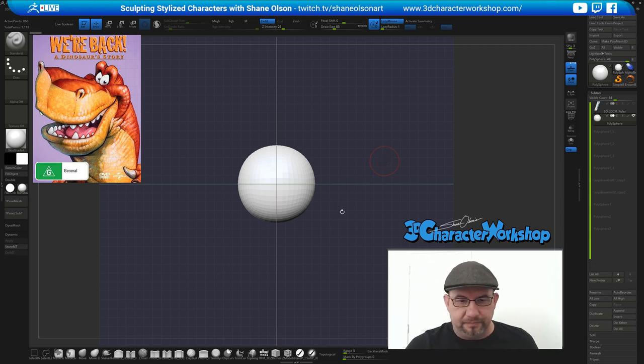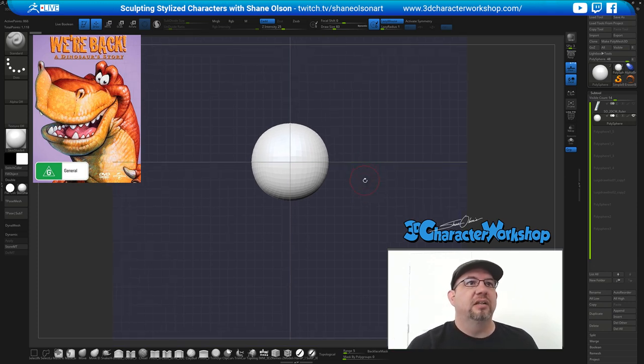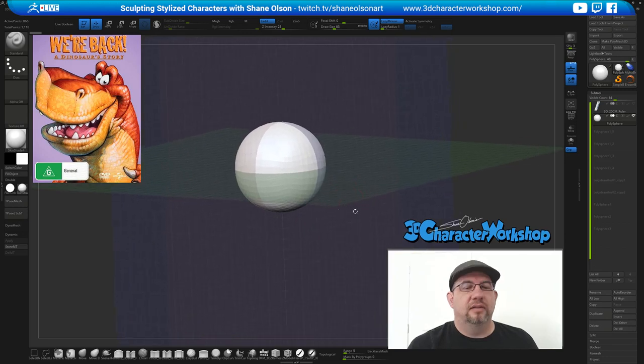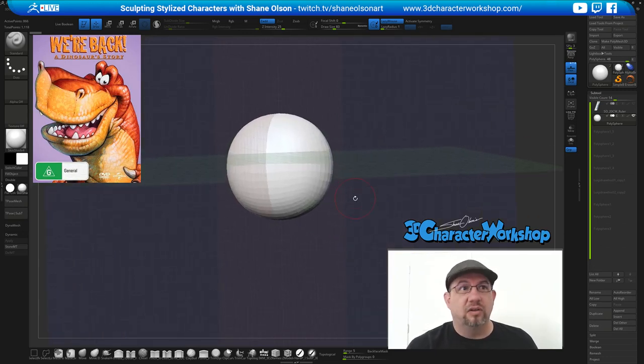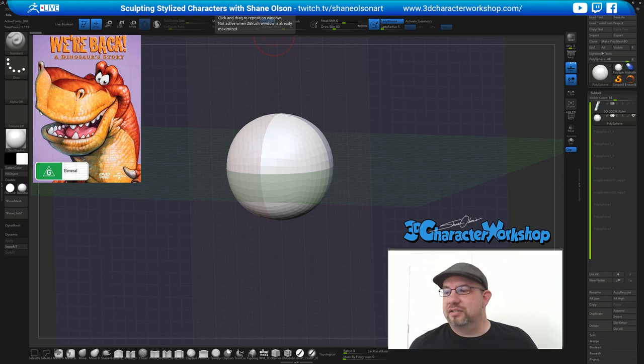What I try to do with these streams is finish a character in the two hours that I stream. Venom I probably would not finish in two hours, but the dinosaur would probably work for a two-hour session, so I'm kind of leaning more towards that. I'm going to pop this reference in the corner — I haven't seen too many 3D versions of this guy done. Okay, let's get rolling and start blocking this guy out. I've had a bit of a throat cold, so I apologize if I'm clearing my throat while sculpting.